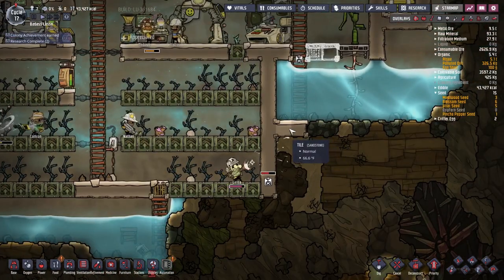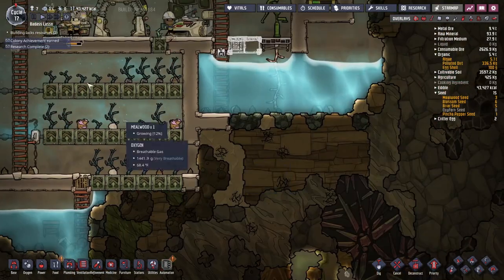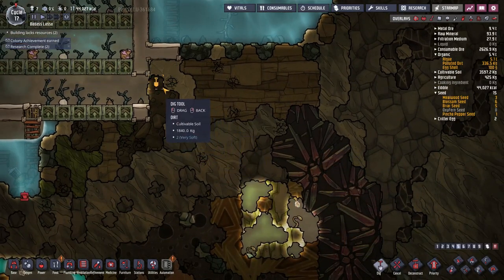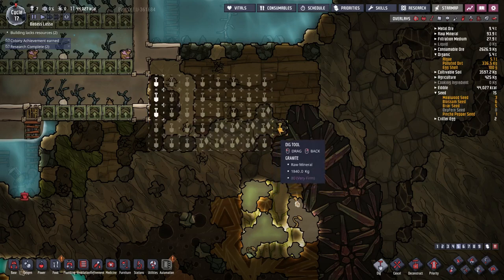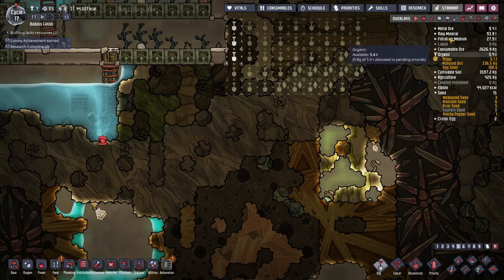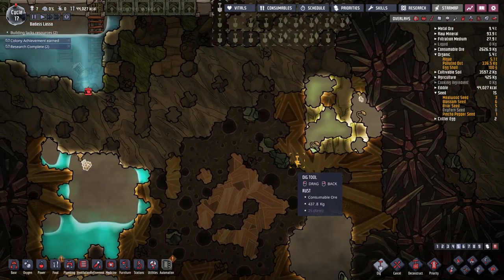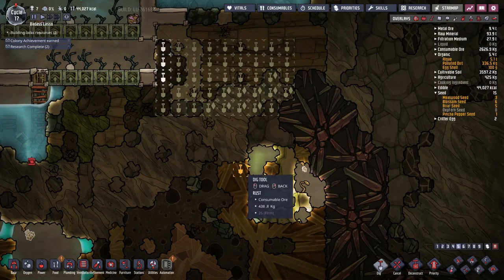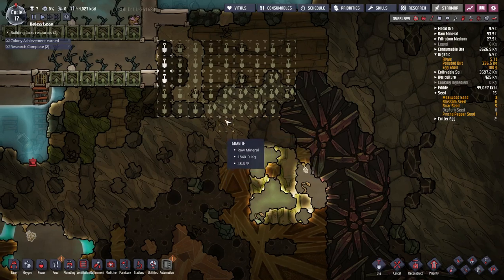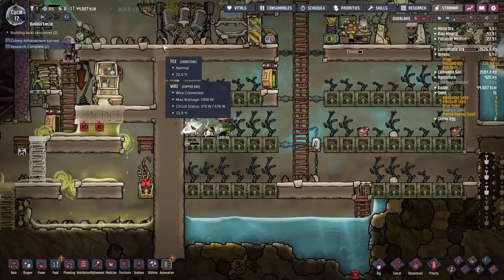Hopefully these two tiles can hold — I might need to reinforce with a few more. Let's dig all the way over to here. No rogue germs here. We've got bleach stone — that's useful stuff right there! Also, rust is a source of oxygen with the rust diffuser, so even if we run out of algae we've got supplies.